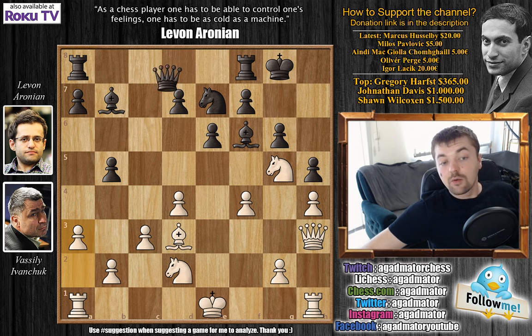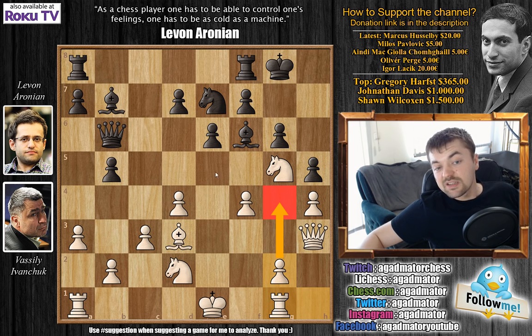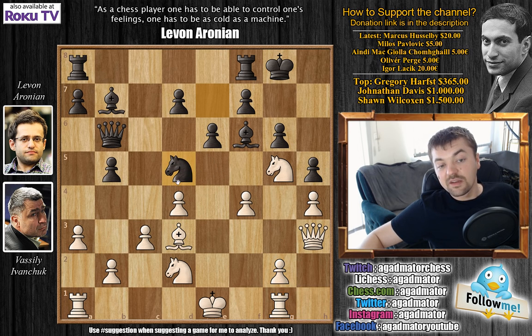Ivanchuk plays a3, then comes queen to b6, and now rook to g1. Ivanchuk is ready to push g4 and break open on the kingside, which would be excellent. But Aronian doesn't allow it — knight to d5. This was the idea behind the b5 move and queen to b6.